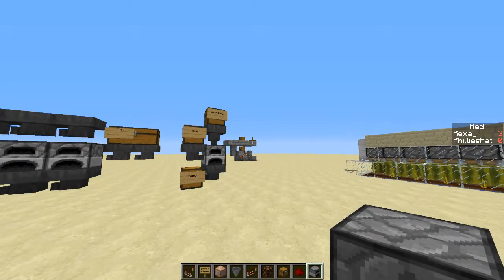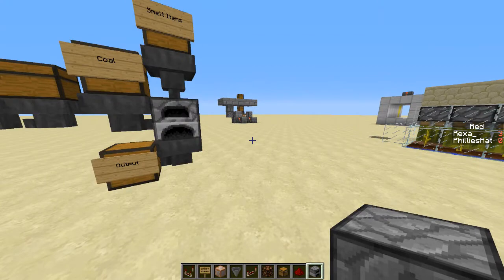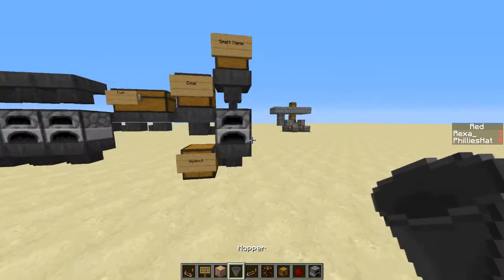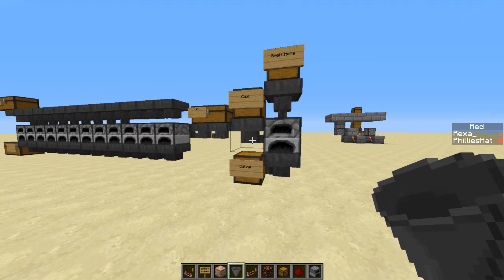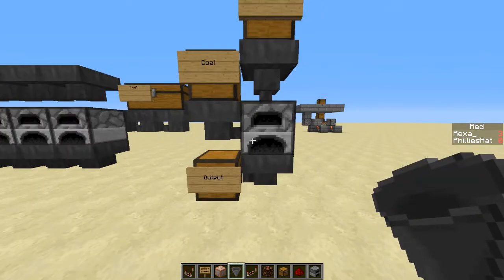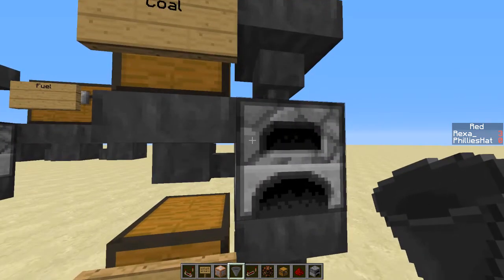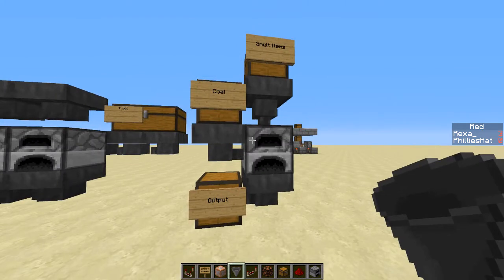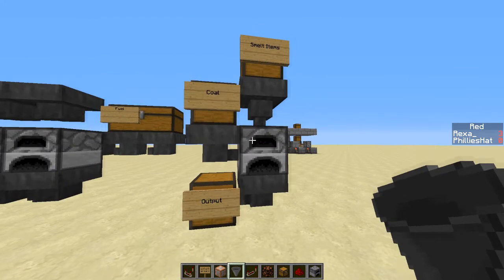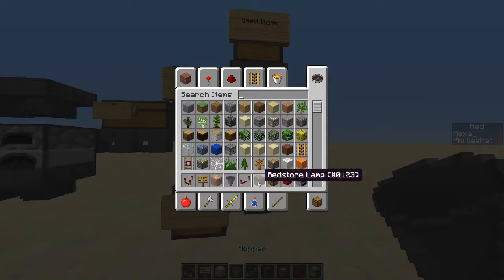Hey guys, Rexha here and today we're going to be doing tutorial Tuesday on furnaces and hoppers. Furnaces and hoppers have a pretty unique coding advantage where you can automatically smelt stuff but you don't get the XP out of the furnace, which is pretty awesome. I don't really use XP from furnaces that often so I find that they're trying to automate vanilla — the fact that they're trying to do that is pretty awesome. I'm gonna show you a basic tutorial on how to actually get this going.